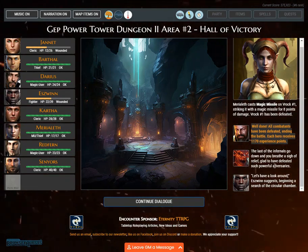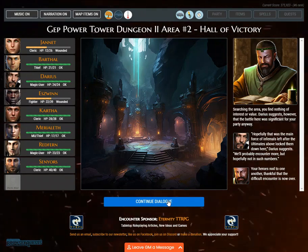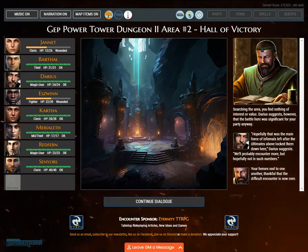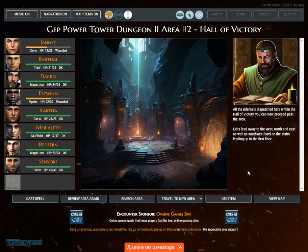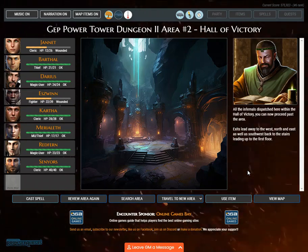The last of the infernals go down and you breathe a sigh of relief, glad to have defeated such powerful adversaries. 'Let's have a look around,' Eswin suggests, beginning a search of the circular chamber. Searching the area, you find nothing of interest or value. 'Hopefully that was the main force of infernals left after the ultimates above locked them down here,' Daria suggests. All the infernals dispatched here within the Hall of Victory, you can now proceed past the area. Exits lead to the west, north, and east, as well as southwest back to the stairs to the first floor.